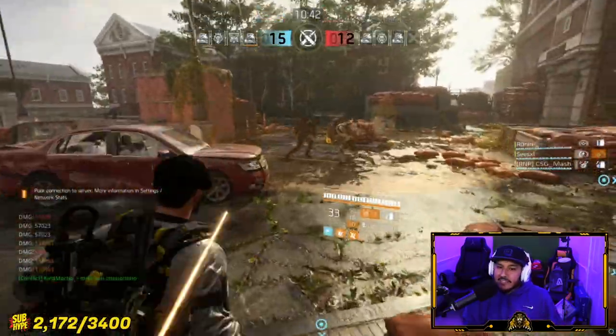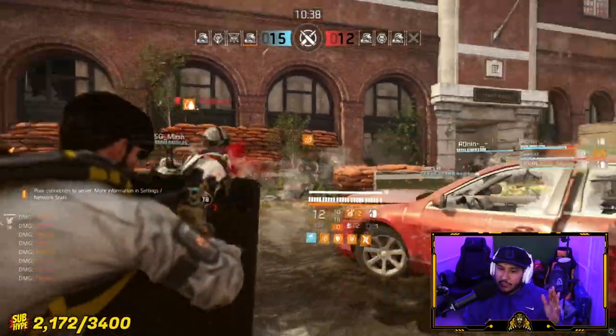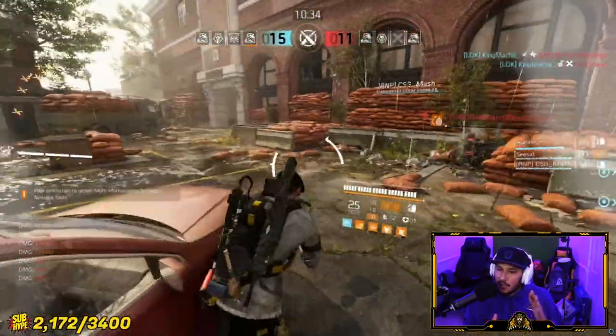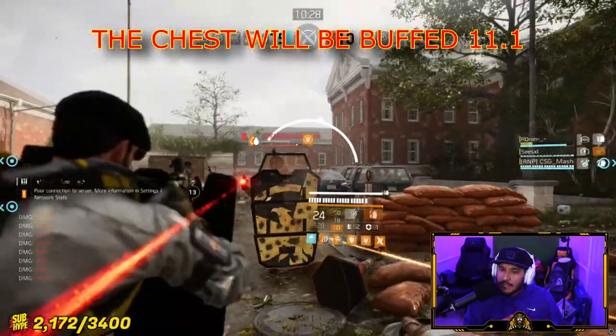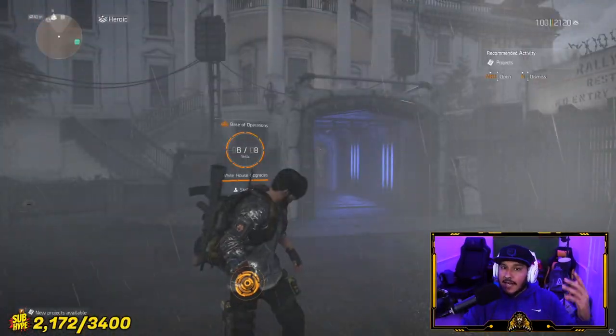Alright, so as you can see here, insane damage. I also survived like a beast, and the reason I survived like a beast is because I'm playing with Armor Regen right here. Also, coupling it with a new exotic chest piece. This new exotic is insane and I'm going to tell you everything I know about it. I think this is one of the best builds so far this patch. Alright fam, here we go.